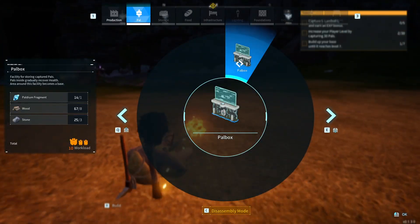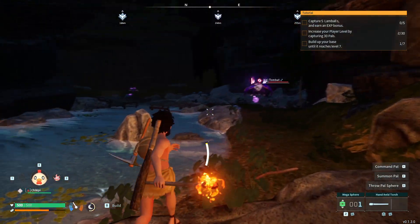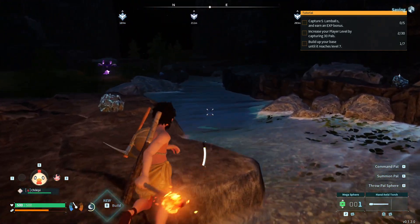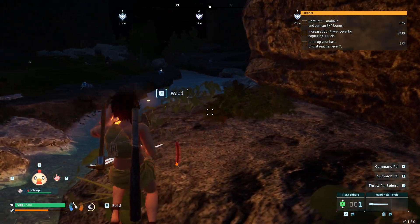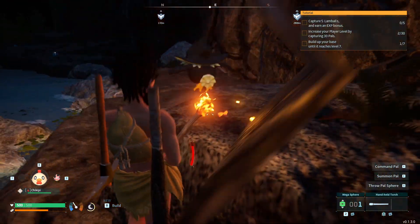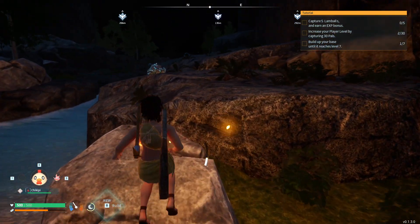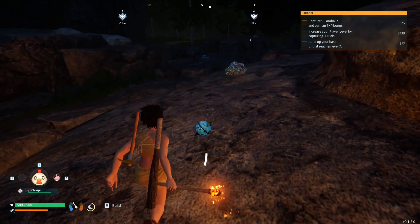We do have enough to build a Pal Box right here. Do we want this Tombat to fight us? You know what, screw it — we want to find that perfect base layout. Okay, Tombats — I didn't know there were this many of them in this area specifically. Stamina — I always want to increase my stats but never have enough points. Work speed is just the best to have, because while your Pals are doing their thing, you can make stuff yourself and don't need them for handiwork.